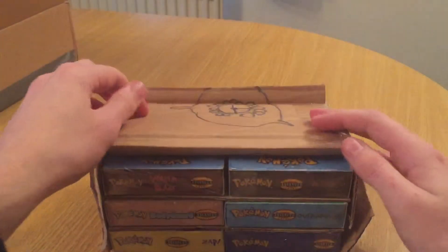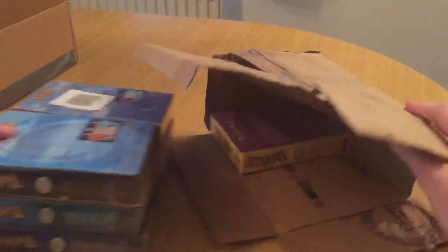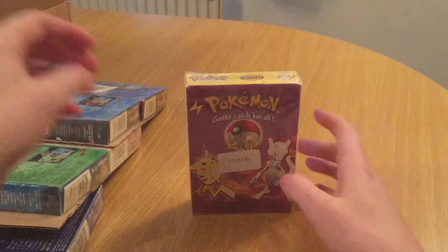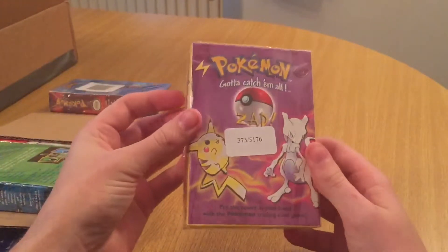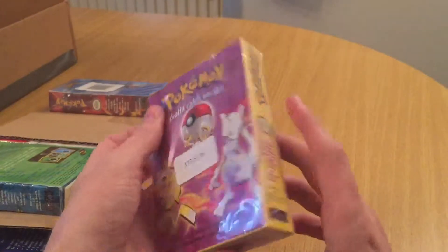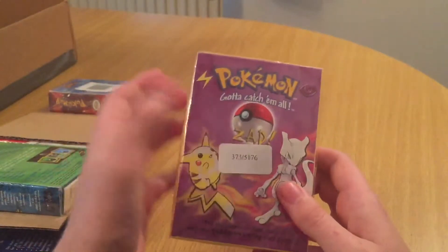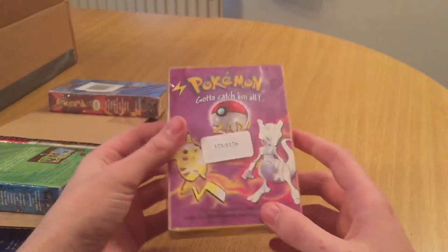It is loads of sealed decks - six of them. We have got Zap, which is obviously from the base set. It's got a little bit of damage on the edges, but to be honest, with this being that old, that is understandable. And obviously it was from Argos, I think anyway - it looks like an Argos code.